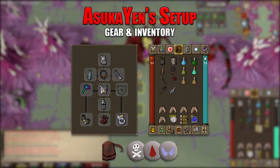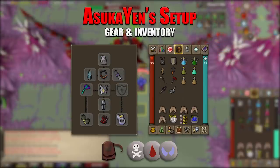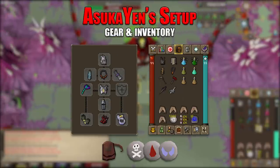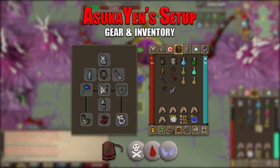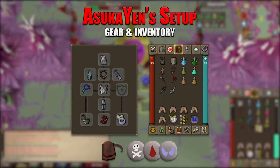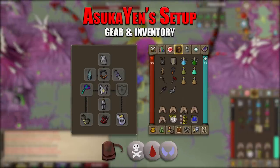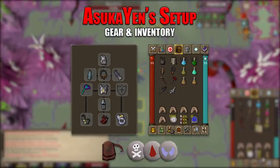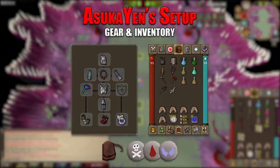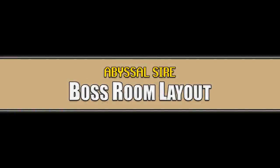As you're killing the abyssal sire you may want to gauge how much prayer you actually use and adjust your prayer potions accordingly. It's hard to say exactly how many to take since I don't know your skill level or how many times you've killed this boss. Last but not least, if none of these gear setups suit you, there is a link in the description to an abyssal sire gear progression guide showing what items work and in what order. There will also be a card at the end of the video.